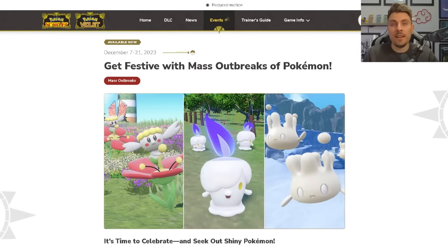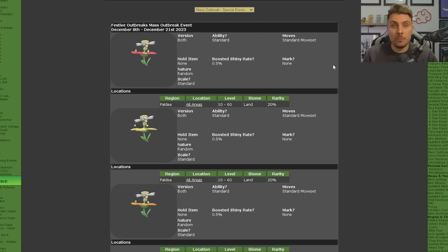The big caveat about this event is that unlike previous Mass Outbreak events which had increased rates for marks, this one actually increases the chance of these Pokémon being shiny. The shiny chance overall is boosted by 0.5% on all of these Mass Outbreaks. That doesn't sound like much, but when we look at the data you'll notice it's a huge increase to get any of these event Pokémon in their shiny forms.